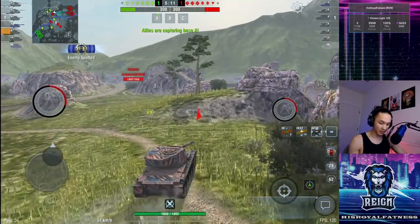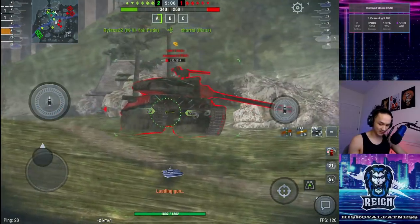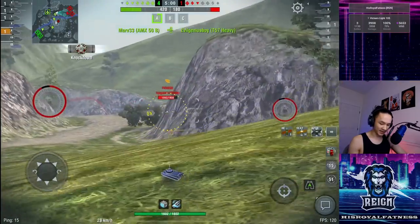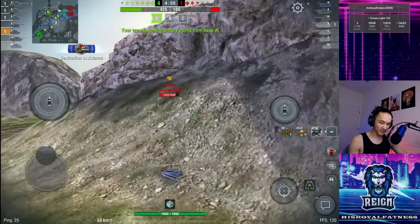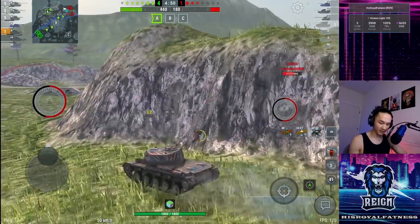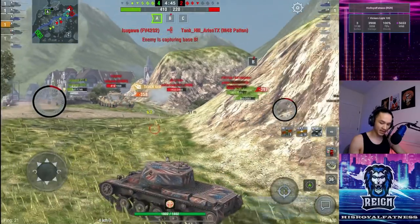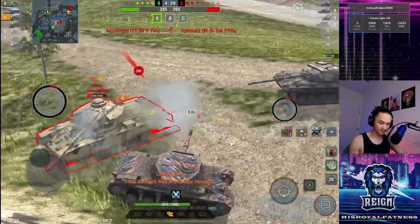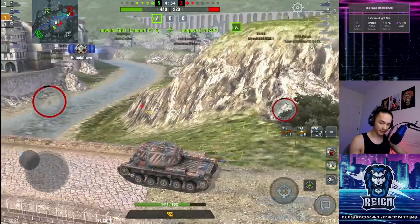Let's put a HESH round into the side of this TVP. We're going to pull across to get safe from the 4202, then try and pick up a kill on this TVP. We're just cleaning up the medium side. The 4202 is a very formidable tank if he were to utilize his HESH against me, but he's been spawn-sniping all game — so we're going to make the judgment that he probably isn't the best player. Let's put a shot into him on the move and push all the way across to safety from the encounter cap. Unfortunately I just failed to fully aim that shot in.